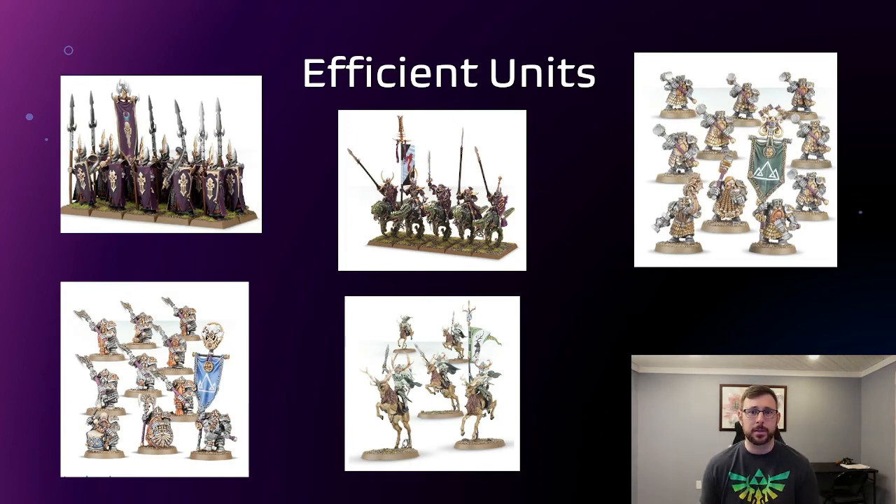And finally, an honorable mention goes to Flagellants. They don't have any save, they're like 80 points, move 6 inches, Bravery 8. But you know what they do have? An easy Battle Tactic. Their Battle Tactic is just bring an 80-point unit of these for a Battle Tactic — that's all you're using them for. Basically: I'm not on an objective, I'm not in enemy territory — can I do either of those things? Cool, easy Battle Tactic. Done. You don't even have to control the objective, just get on it.